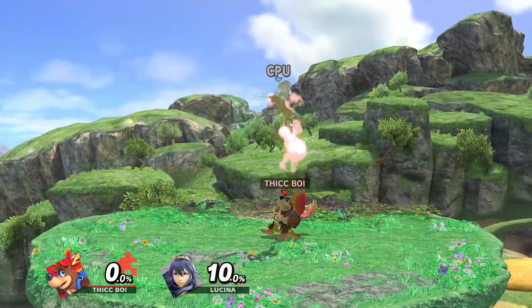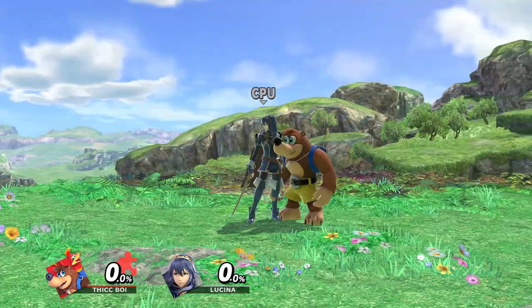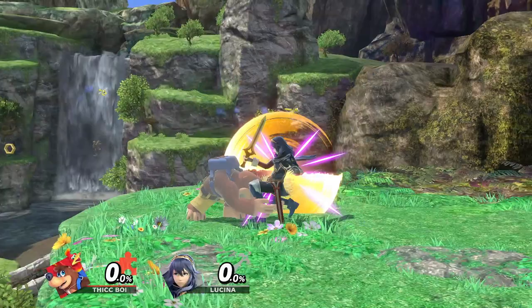But I'm not sure if your opponent will have time to air dodge with up tilt, because if you use it and you're too slow, your opponent can probably air dodge out of it. So maybe up air will be a lot better because of how much range that move has.